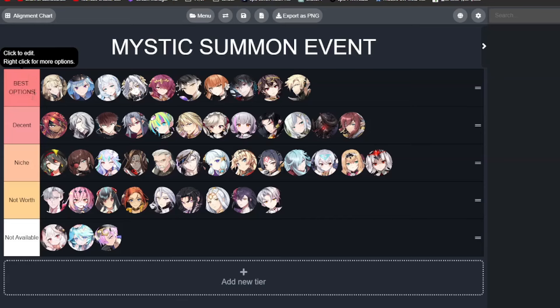The best options tier is for units that are very powerful at what they do and are very meta. Next, we have the decent tier — units that are still very powerful but not as universal and freely picked, with a little more limited usage. Then we have the niche tier — these units will be rarely picked, but in those situations they'll be very powerful. For the most part you probably want to stay away from them as they won't be as frequently used. And then we have the not worth it tier — these units are just not that great and are in need of a buff.